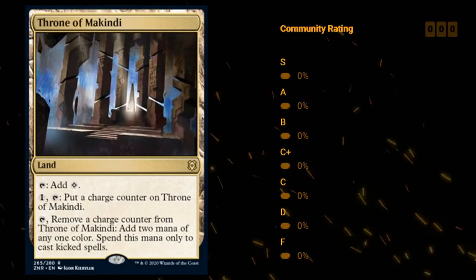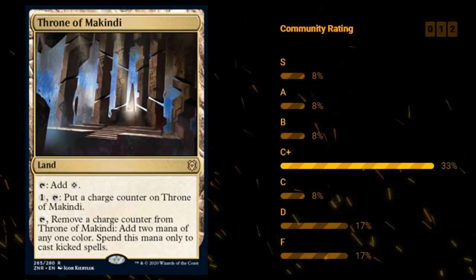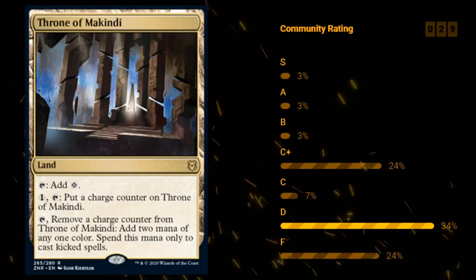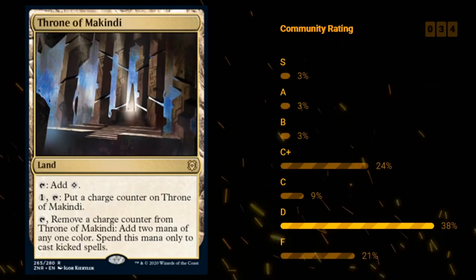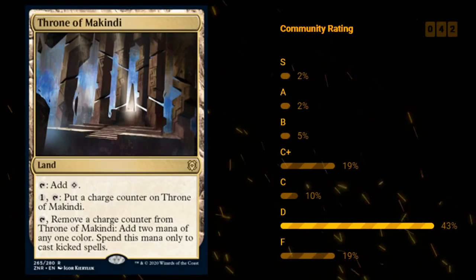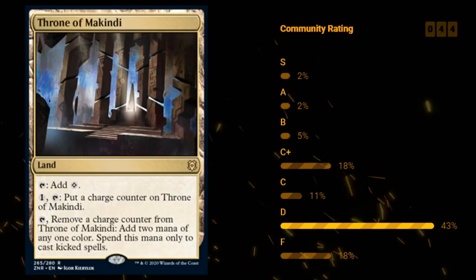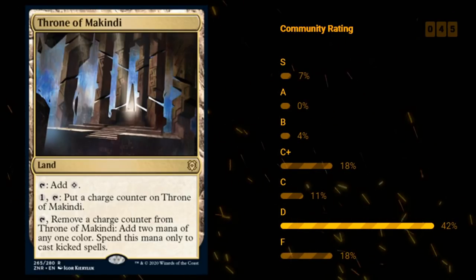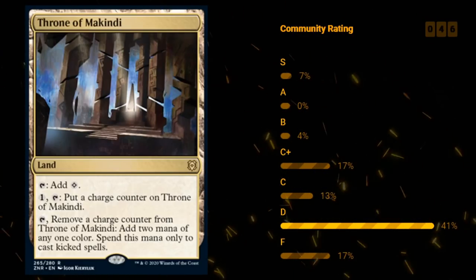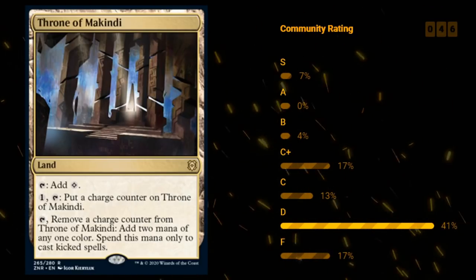Then we've got Throne of Makindi — a rare land that taps for colorless. For 1 mana you can tap it to put a charge counter on it. And for tapping plus removing a charge counter, you add 2 mana of any one color that you can only spend on kicked spells. This wants to go in kicker decks — it's a nice way to save up mana for a big explosive turn with a large kicked spell, and it also fixes your mana for those kicker spells, potentially allowing you to splash off-color kicker. In kicker decks you can probably make room for this, but I don't expect to see this in a ton of limited mana bases. I'll give this a D.